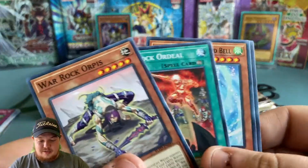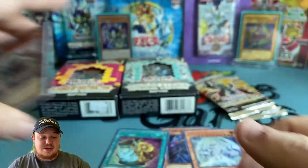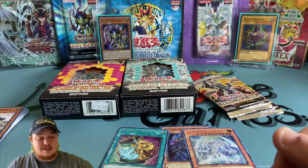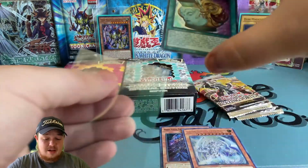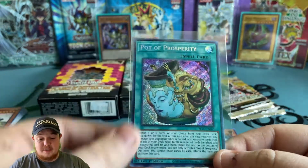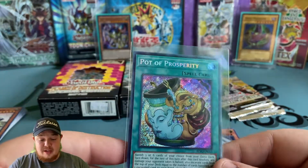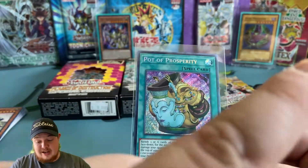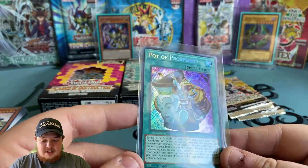If you guys haven't checked out that other video — my wife and I bought some Blazing Vortex when it came out, opened four packs together, and out of those four packs we pulled a Pot of Prosperity starlight. Go check that out as well. Very cool card — secret rare Pot of Prosperity.